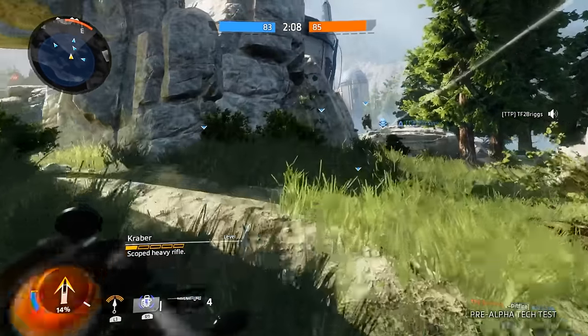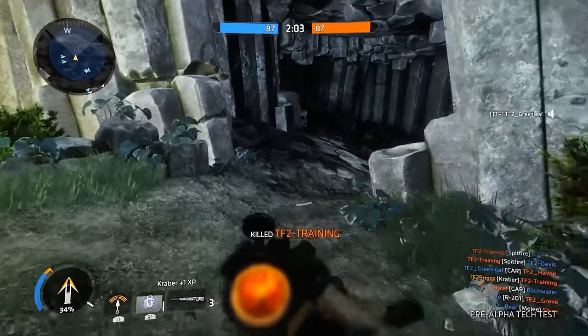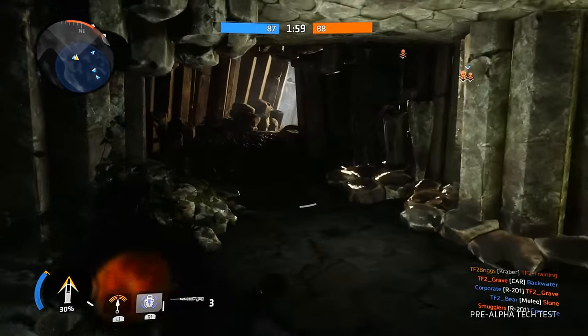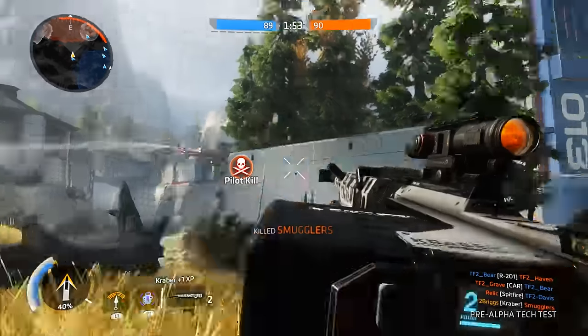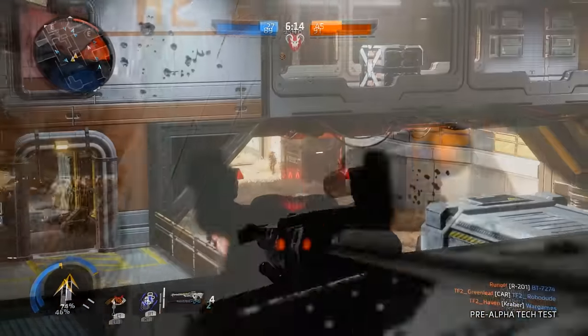The sniper rifles are the same story, with one new one we haven't seen called the Double Take, and of course the Kraber AP, which was also in the first game. The Kraber is a one-shot sniper rifle that's great at long range, as a sniper should be, but not very effective up close. You also have to lead your shots at range, so it can be pretty tricky to use, but very satisfying if you manage to score a hit.